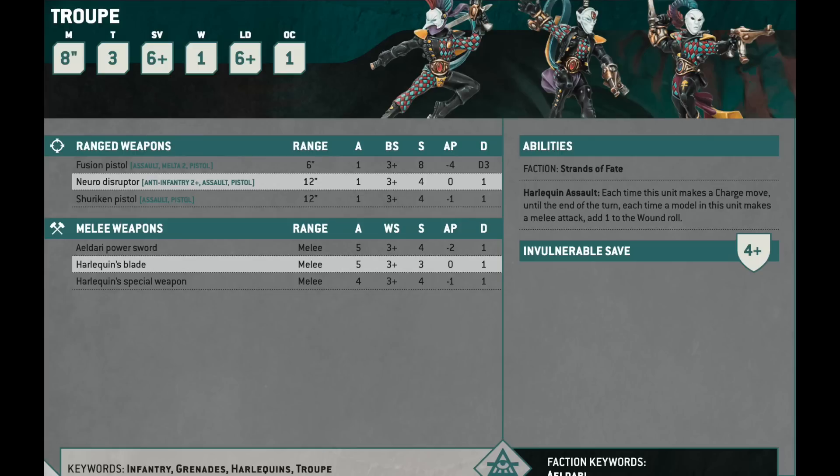However, they have Harlequin Assault: each time this unit makes a charge move, until the end of turn, each time a model makes a melee attack, add 1 to the wound roll. Plus 1 to the wound roll is actually really good because it means they're even wounding things that are Toughness 14 on a 5+. And if you jump them out of a Falcon — remember how the Falcon works — you can give them rerolls to wound. If you're wounding on 5s and rerolling, that's a little bit better than a 50% chance to wound. This one unit of Harlequins jumping out of a Falcon could potentially be wounding the toughest models in the game on the equivalent of slightly better than a 4+ with a boatload of attacks.